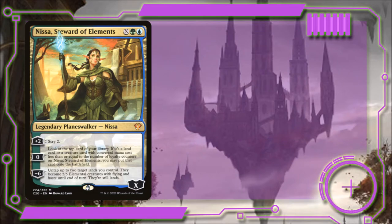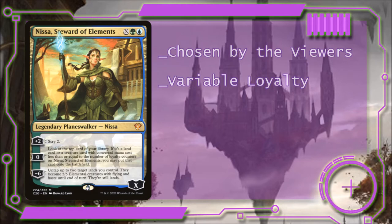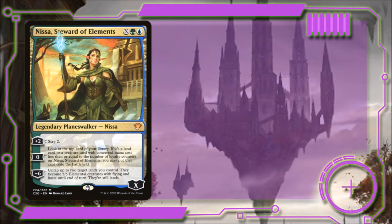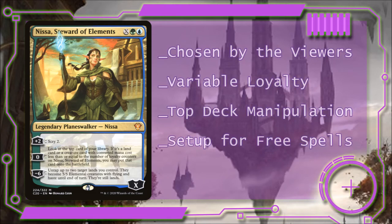This Nissa is highly adaptable and was chosen by a Twitter poll to lead this deck. Her cost will allow us to play her early or late game and still get some decent advantage. Her plus 2 ability will help us control our draws, and it also lets us set up her 0 ability for some major value. Her minus 6 will give us some incidental mana ramp and some free big sky beaters for a turn, but that's a rather high loyalty cost for very little advantage, so we won't plan on using it that often.